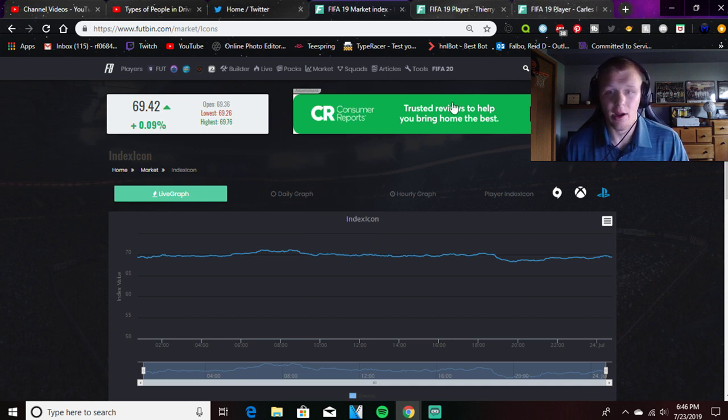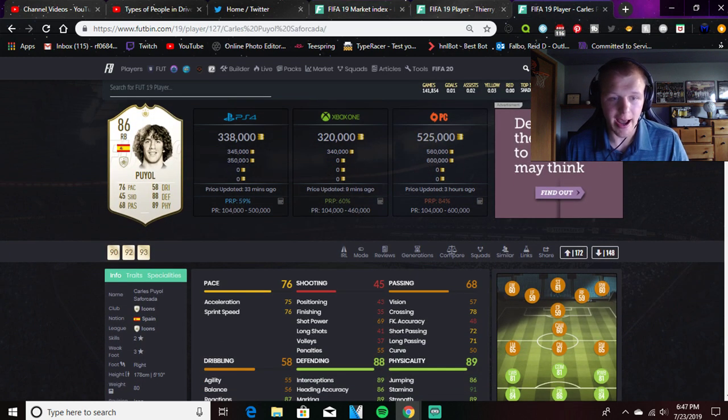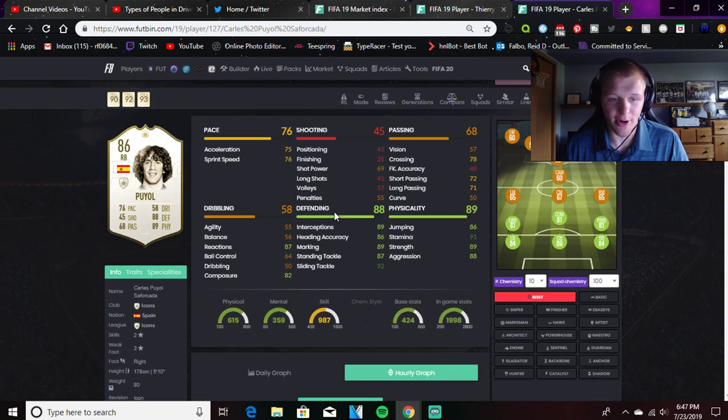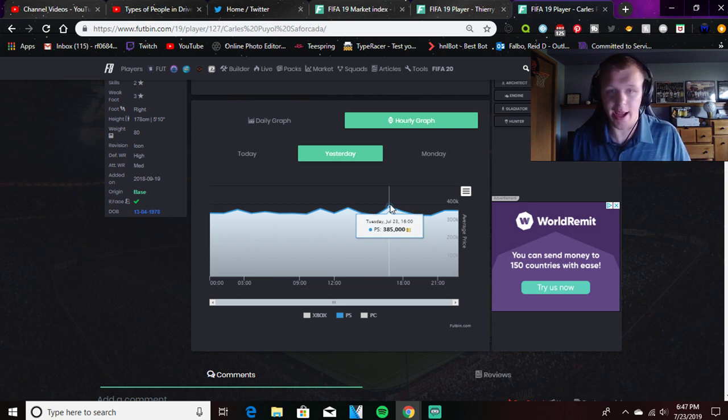Overall, the market's a little bit up right now. For example, we picked up Carlos Puyol for 328,000. This is not going to be perfectly accurate because that was 33 minutes ago, but if we take a look at yesterday, what his price went throughout the day — you see here 350,000, 349,000, 370,000. You look at the higher points: 375,000, 380,000, 385,000 — he sold for yesterday. So chances are, if I picked him up at 328,000, it may take some time, but I could definitely sell him for 385,000, especially if there's only a couple of them on the market and someone really wants to buy them. They're going to have to buy yours if it's the cheapest and there's not many.